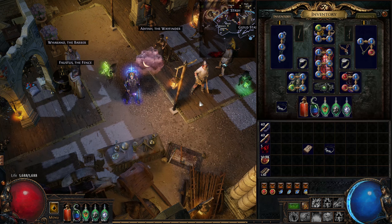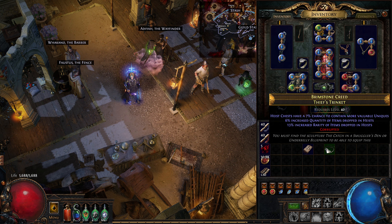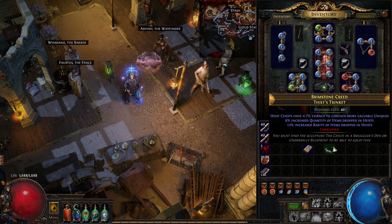Earlier I mentioned trinkets as a possible reward. These are a new type of item for your character and you unlock the trinket gear slot in your first blueprint with the reward type Thieves' Trinkets or Currency. Trinkets will always drop corrupted, so they cannot be modified or recrafted, and they will only roll mods affecting heist rewards. For example, they can provide a chance for dropped currency to be upgraded into a higher tier one — this trinket here gives a 5% chance for Augmentation Orbs dropped in heist to be transformed into Chaos Orbs. Other mods will increase the overall quantity or rarity of dropped items, improve the rewards of big chests and other similar rewards.